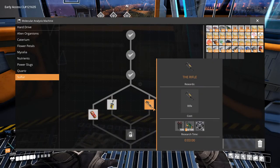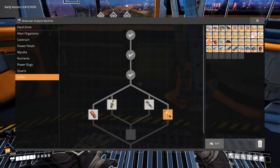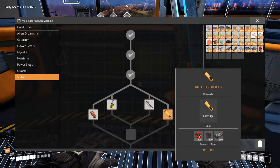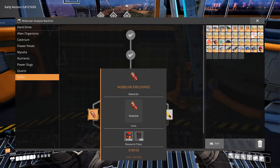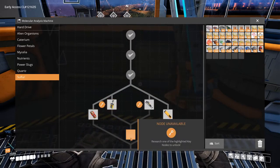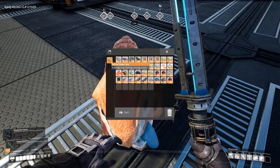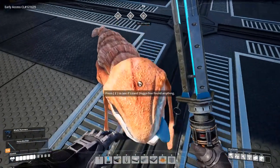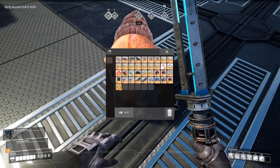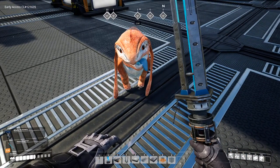Oh my god it takes a hundred of these to research the rifle cartridges. What is this — no, Nobelisk? Oh, is this how I blow up the rocks on some of the nodes? So that's how you do it — this is the detonator! Hello good boy, who's a good boy? He brought me a power slug — they can actually give you power slugs? No way!